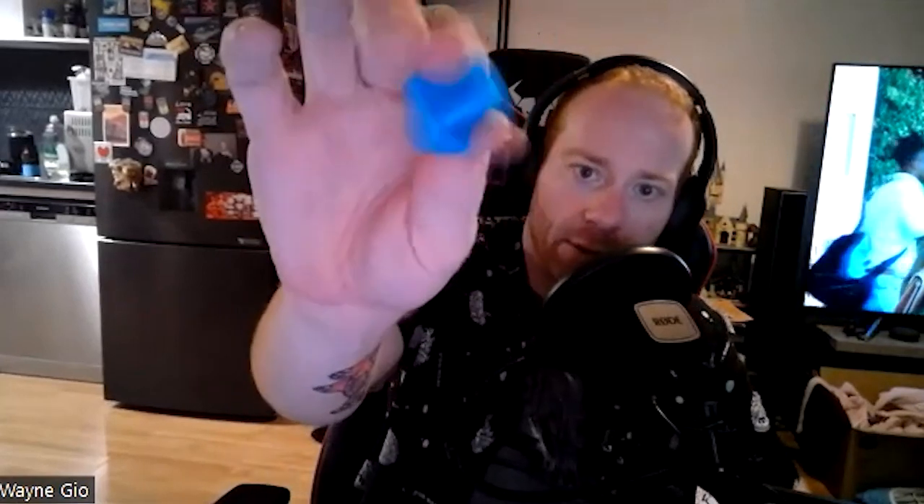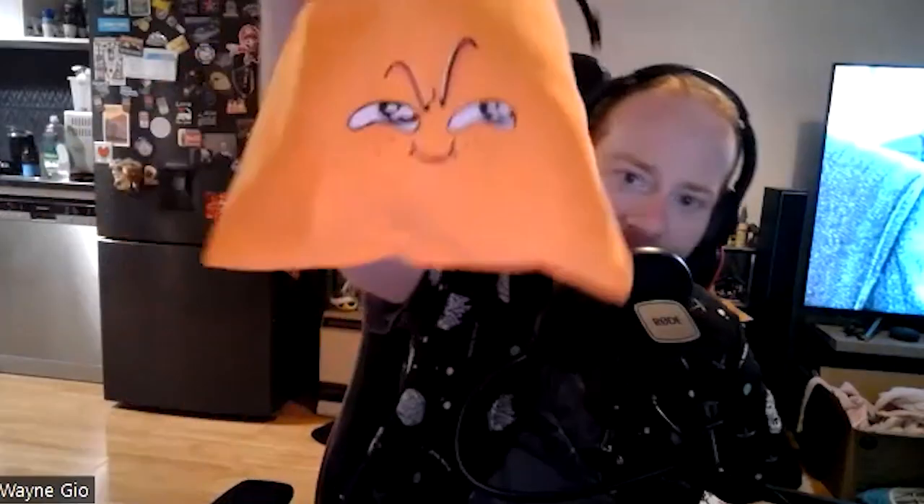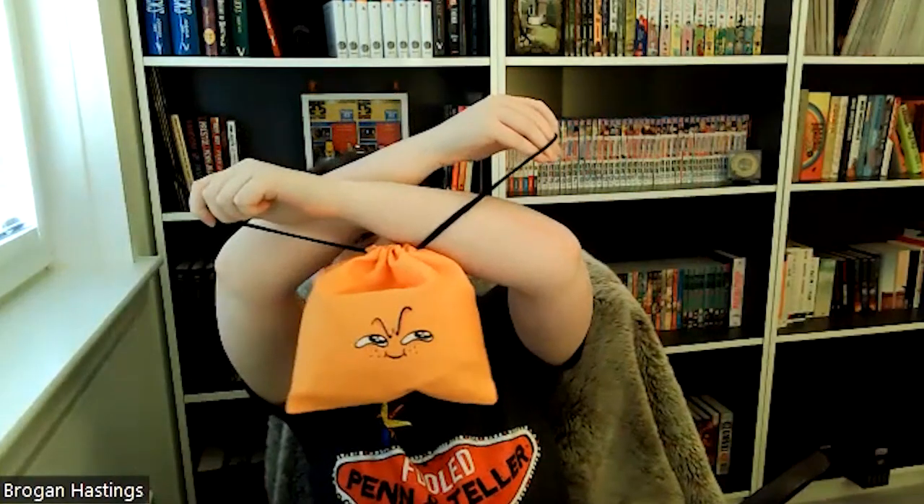For those playing at home — you're not actually playing — basically what it is: we've got these red foam things, there are 50 of them, they're the bad things, and there is one rubbery blue thing which is the good thing. The idea is you don't want bad things. That plastic bag is not a game piece — it could suffocate a baby. You want to keep your pile of bad things as low as possible because if you get 10 bad things you're out, you lose.